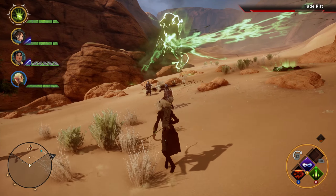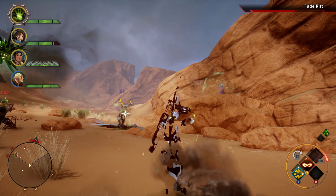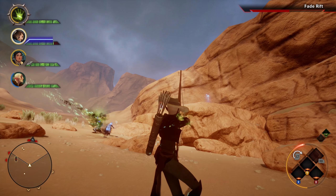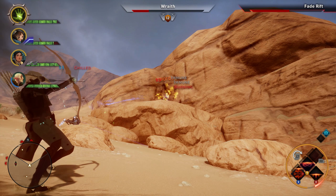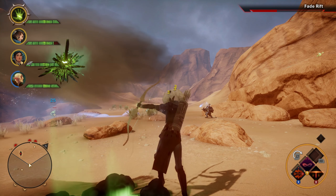Over here leads us back to the temple and the Fade Rift. You say you've witnessed past events in the Fade, Solas, or the memories of them.